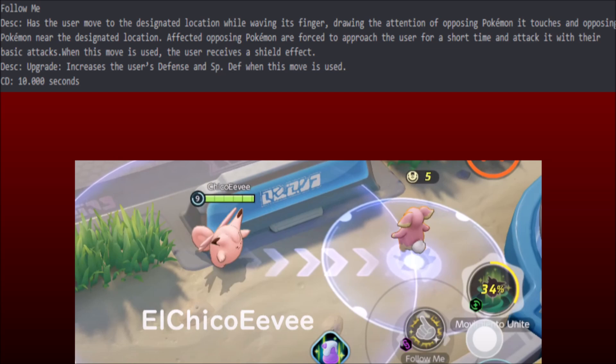Opposing Pokemon are forced to approach the user for a short time and attack with their basic attacks — it's also a hindrance. When this move is used, the user also receives a shield. So not only do you dive in and negate the damage, you're restricting opponents from using abilities. And if you hit a special attacker, their auto attacks don't matter. Upgrade increases the user's defense and special offense.